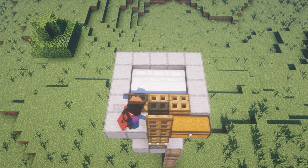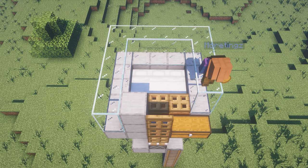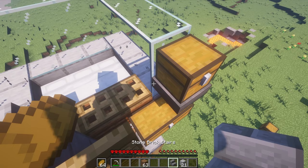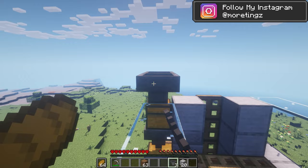Now you'll want to surround almost the entire structure with glass. Right above this chest, place a hopper, and then on top of that hopper, place a chest. Once you've done that, place a stair block up against the hopper so you can open the chest below. Then place a block on top of that stair. Next, place hoppers going into that chest — one on top of that chest — and then the rest of the hoppers going into that hopper on top of that chest.